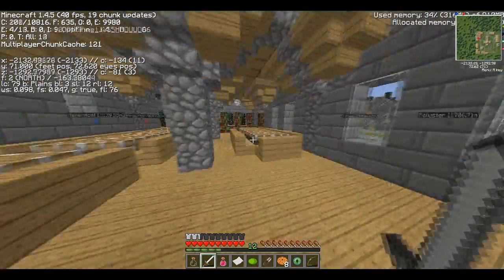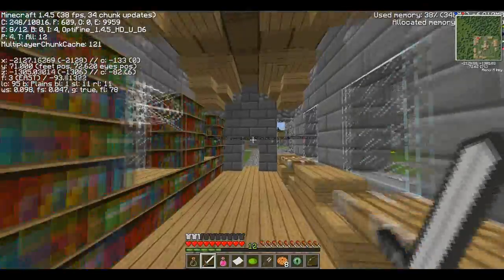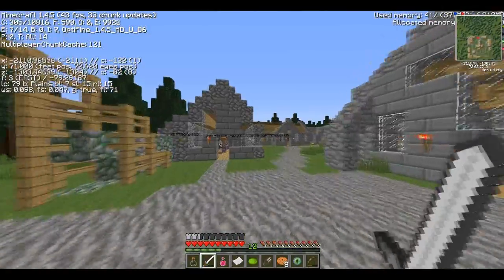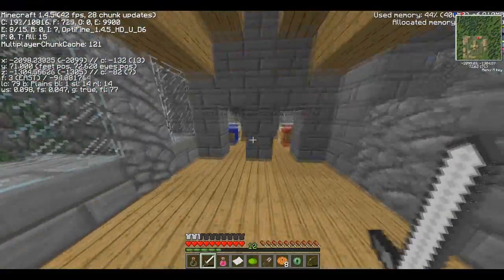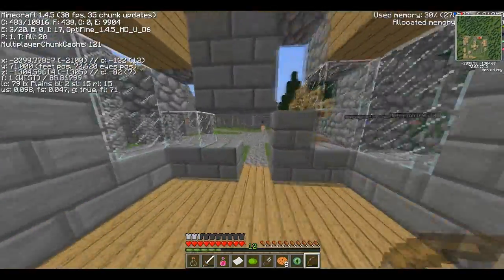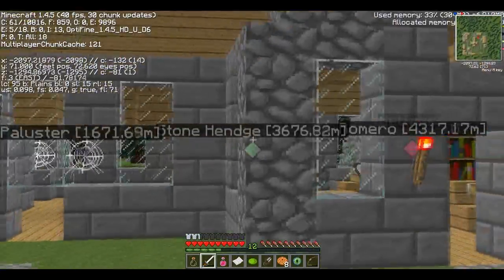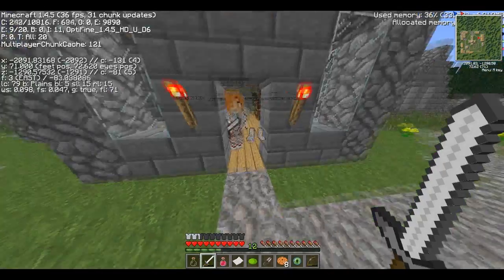Found some armor. Really? What did you find? Just a chain helm. So this place is pretty good for beginners as well, because you can find some chain armor — you can quickly find some chain stock. Scott, Delta, can I please have that chain helmet? You may have everything. Thank you.